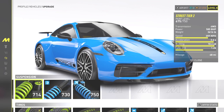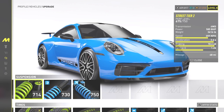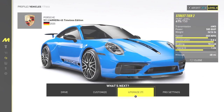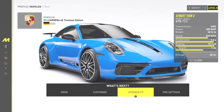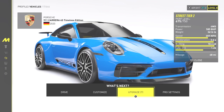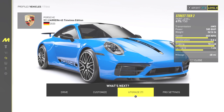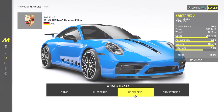I believe it's the fastest Porsche in the game. If any of y'all want to put your PSN info or tags up and race, I'm down. It's the Porsche 911 Carrera 4S Timeless Edition — it came in yellow but I painted it Mexico Blue, one of the most coveted colors of Porsche in America. This is the 2020 edition, and I did not know Porsche had a horse on its sign like Ferrari — interesting.